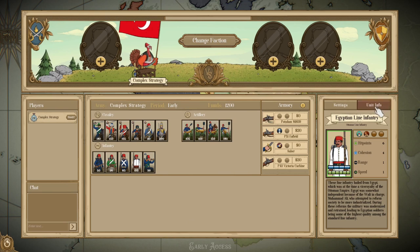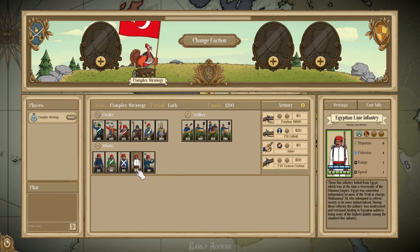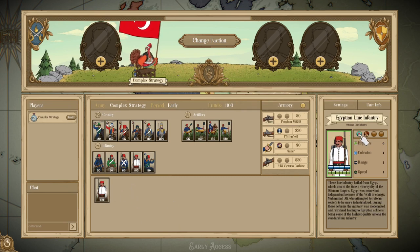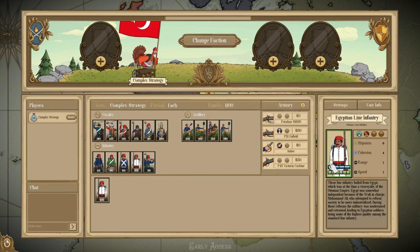You also have the Egyptian Line Infantry — a different version with 6 health and 4 cohesion, having Disorganized and Rugged. The Egyptians are a little bit more powerful than the Turkish in terms of getting close and hugging the enemy. Without Breakable, these units are much more capable of staying near the enemy in close-range combat. Disorganized encourages this aggressive behavior because it is mainly a downside if you are sitting at range, where you have slower cohesion regeneration. By getting close and denying the enemy the ability to regain their cohesion, you essentially negate the downside. On top of that, Rugged allows them to play sneaky flanks or take up position in forests, giving them additional defenses and overall being a lot more nimble on the battlefield.